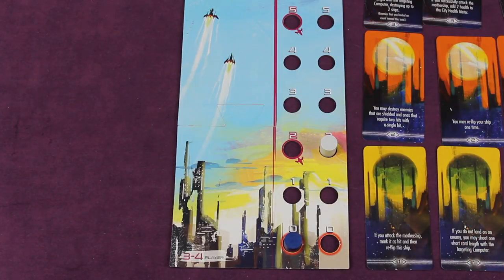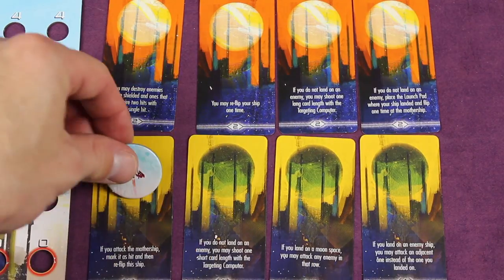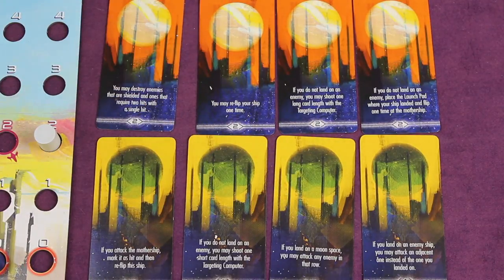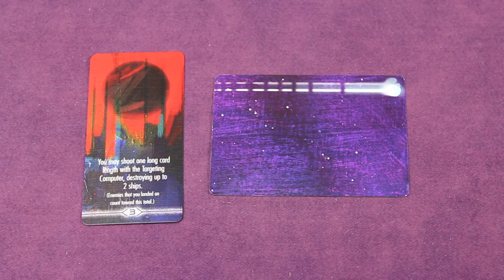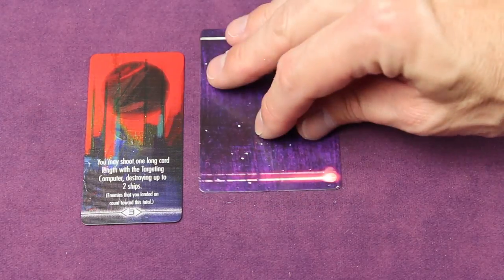Let's talk about special abilities. Each level of ships has a special ability depending on which pilot card your color is on. Every level one ship as you flip it has the ability shown on that pilot card, and the same applies to level two and three ships. For example, one ability says: if you attack the mothership, mark it as a hit and then reflip the ship. All abilities are fairly self-explanatory; pages 11 and 12 in the rulebook provide further clarification. When an ability references the targeting computer, it may specify the long side or the short side.